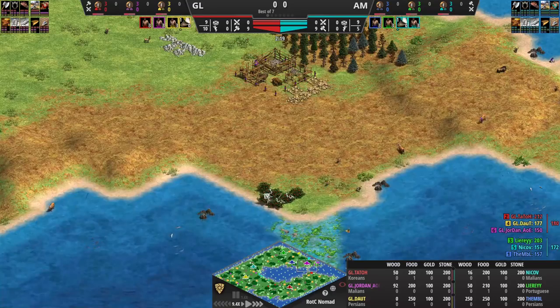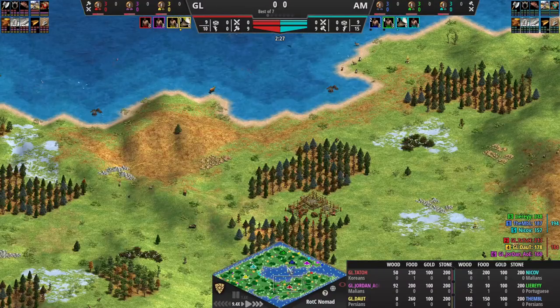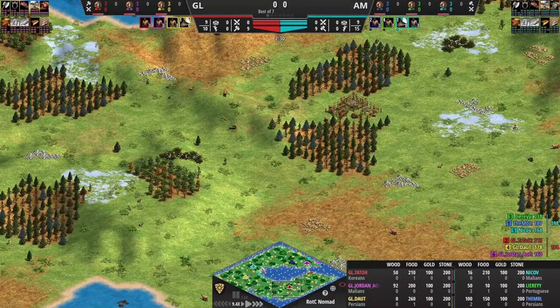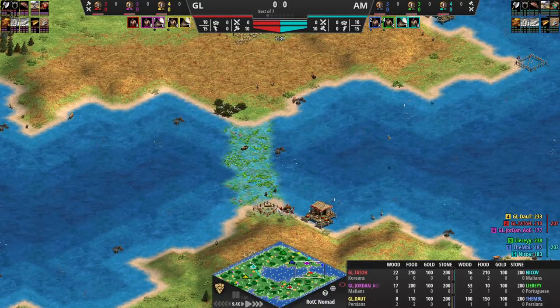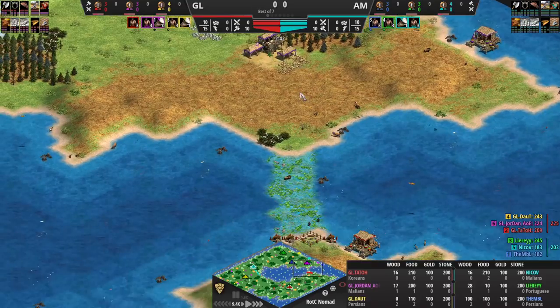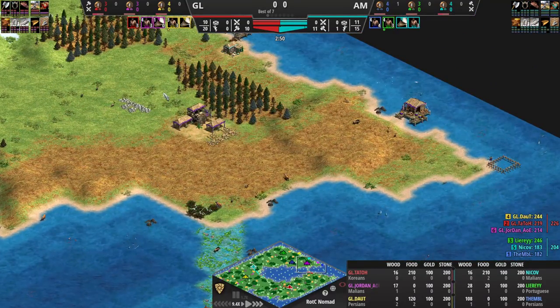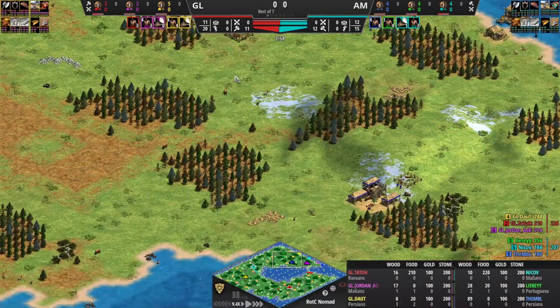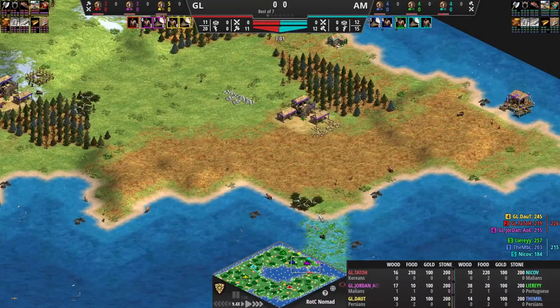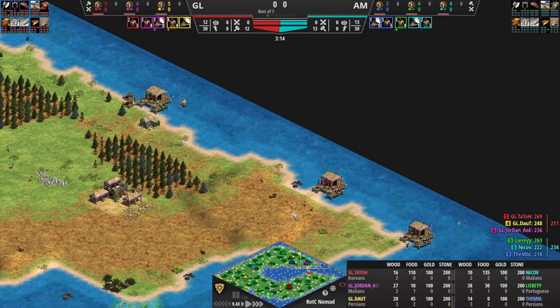With the exception of the north, I'd give GL the advantage here simply because Tattoo is all on his own, Doubt has tons of area to expand, and Jordan can simply walk across the marshland over to Tattoo's base. GL is going to have potential for a massive boom if they want to, and that is always a concern on Nomad if you've got your whole team cluttered going for pressure and there's one boomer on the side.